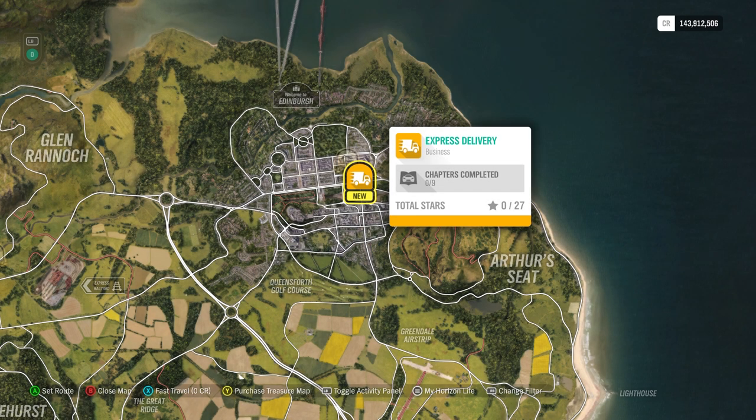I'm going to do the Express Delivery business chapter storyline. It has nine little quest things, and you can get one to three stars per quest. Nine times three is 27, so that's why there are 27 total stars. The reward on this one is some sort of delivery outfit if you like those kinds of things.